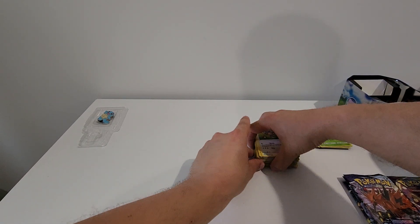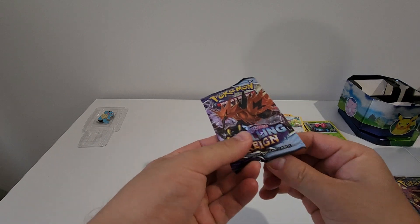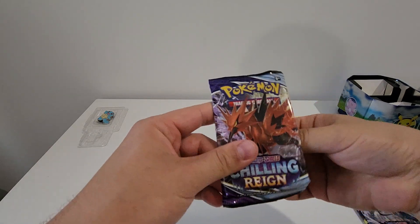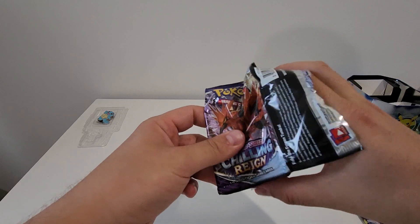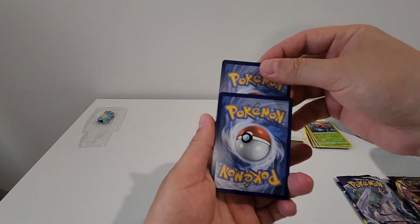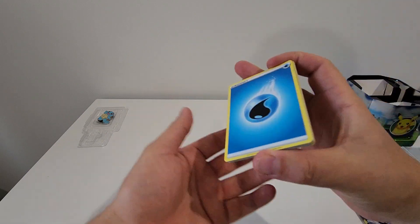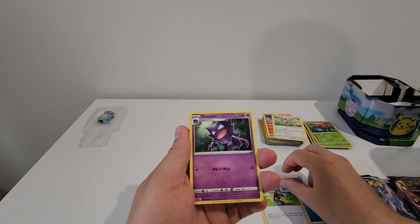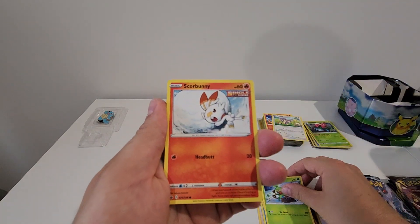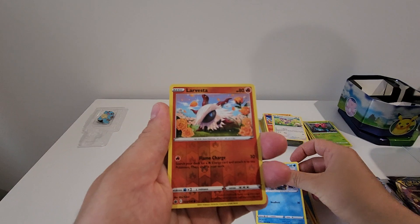Let's move on - we'll do Chilling Reign first, these booster packs. Picked these up for about $6, so not too bad. Might try and get some in bulk sometime, but we'll see how we go. Energy, Brawly, Haunter, Cufant, Crabrawler, Grookey, Scorbunny, Aipom, Snorunt, Larvesta, and a Galarian.